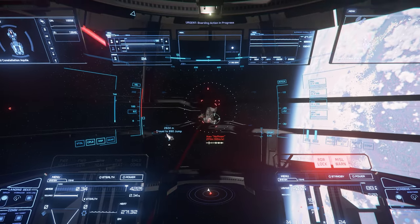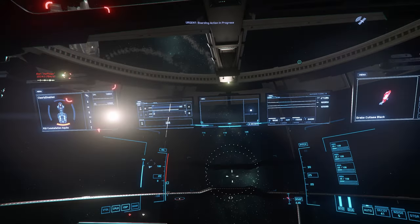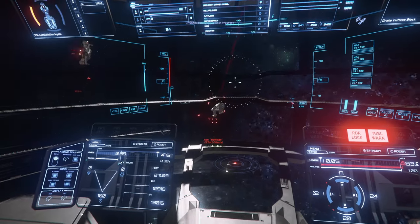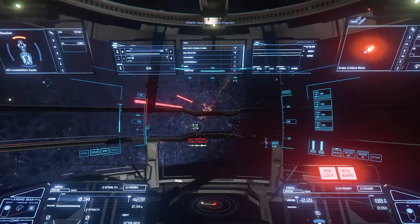Targeting is also a bit wonky at the moment, with a ship's targeting pip potentially disappearing or being missing entirely for some players. This means that they cannot be targeted at all when this happens, so fly safe out there and pick your fights accordingly.